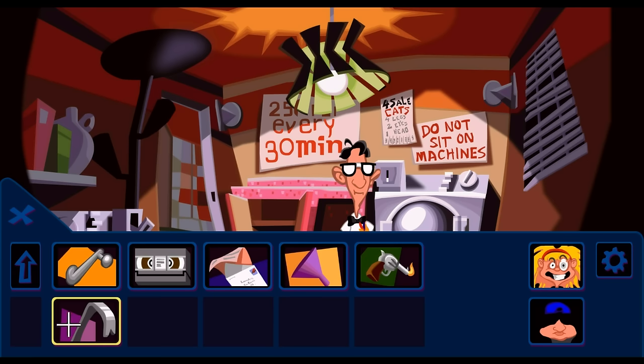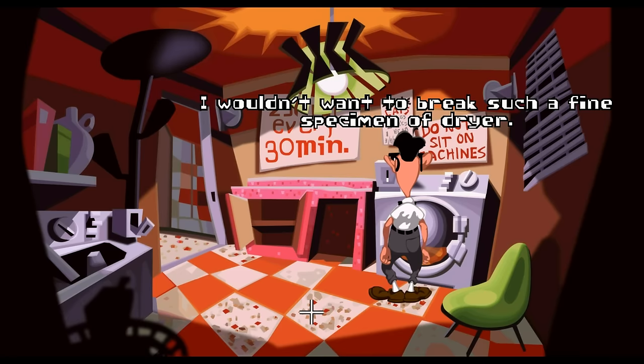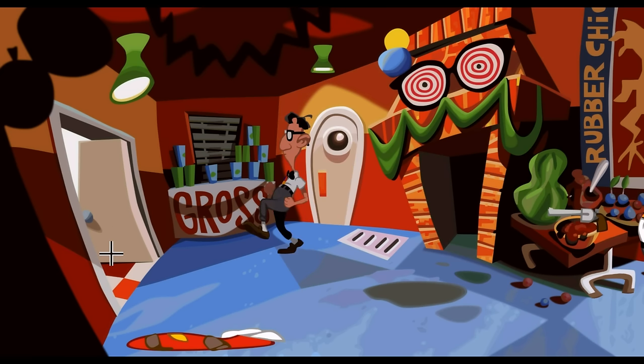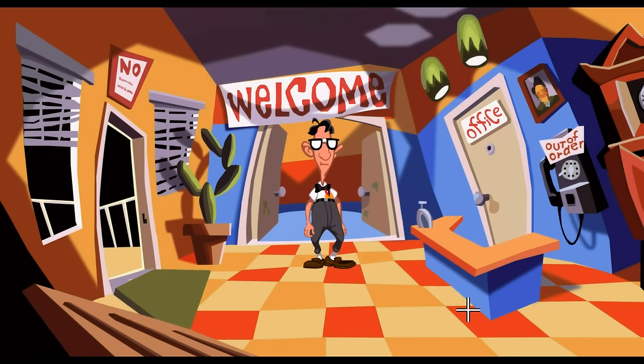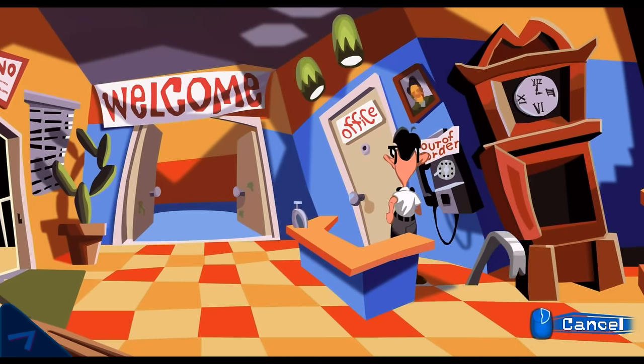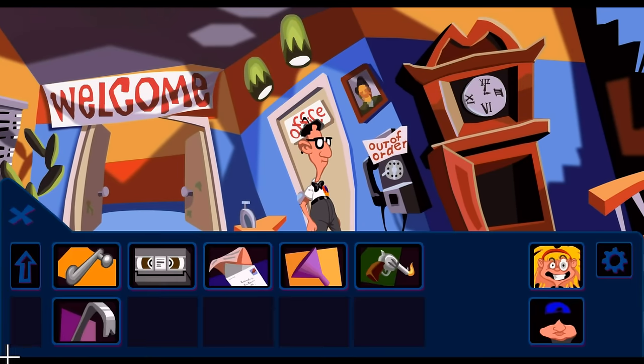Can I use the crowbar with the coin slot though? I wouldn't want to break such a fine specimen of dryer. Maybe I can use it with the out-of-service phone - maybe that's something I have to do. I wonder who else can use the crowbar with something. Can I use this? It already seems to be out of order. Anyway.